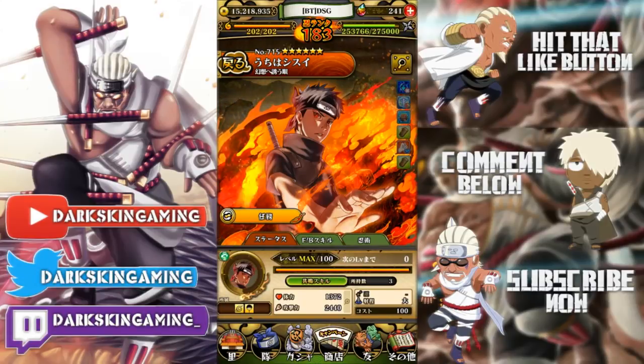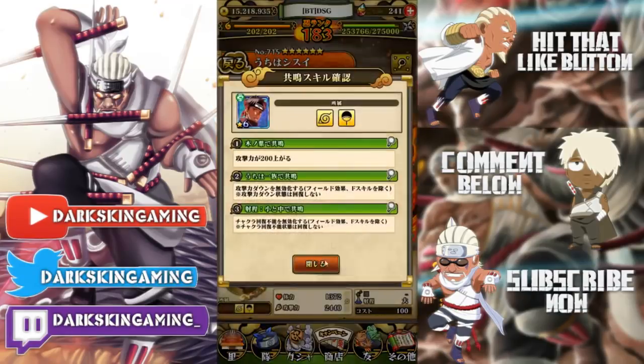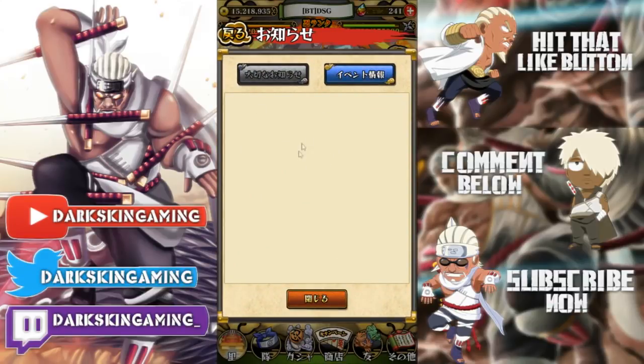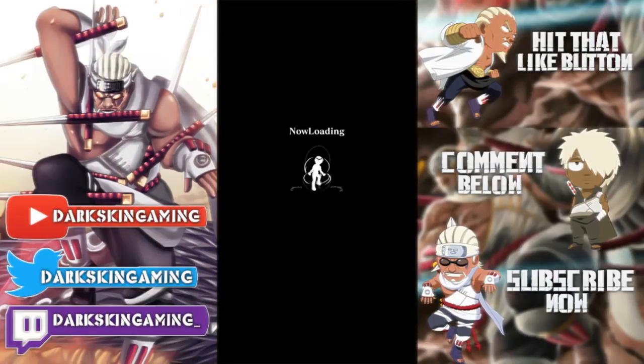His sync skills: sync with leaf boosts attack by 200, sync with Uchiha nullifies attack reduction, sync with short and mid-range nullifies chakra recovery ceiling. Overall I think he's really good. I'm not going to summon for him — if Shisui is a fan favorite for you then yes, otherwise I don't think it's worth it. I'll go ahead and show you guys his jutsu and ultimate jutsu, which actually look really cool.